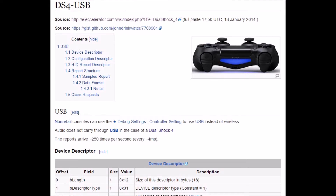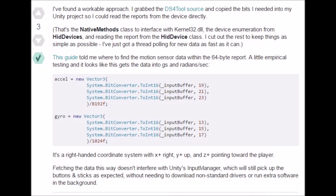But after doing a little more research online, it sounded like the data you got back from the controller already had that calibration data pre-applied. They said all you had to do was divide the raw byte value for the accelerometer by some arbitrary constant.